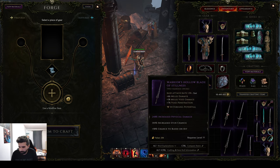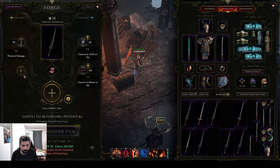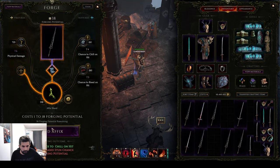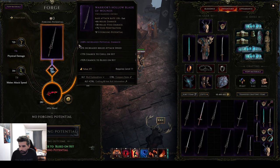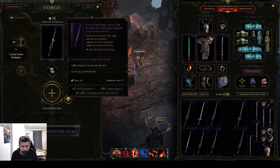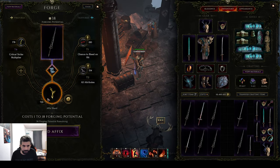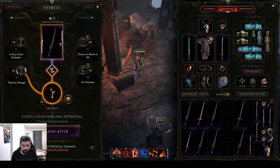Not good enough probably, but sure. Physical damage and one melee attack speed probably. I'll leave that on because you can always use the Salt of Wounds gloves for bleed, and crit multi is not a bad thing to have. So we're gonna go with physical damage here — or do we want attack speed? No, physical damage is probably much better. Okay, that's one.